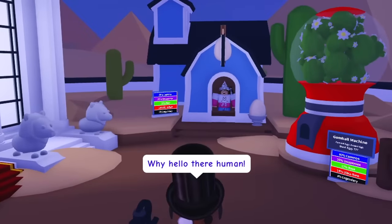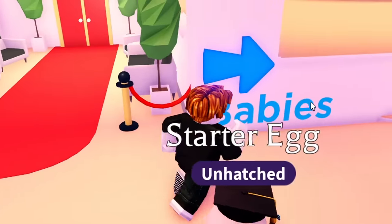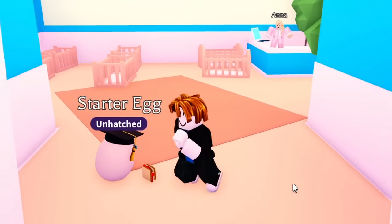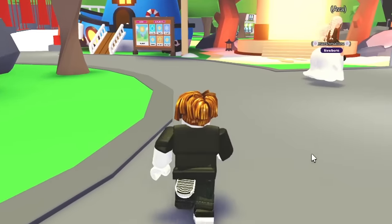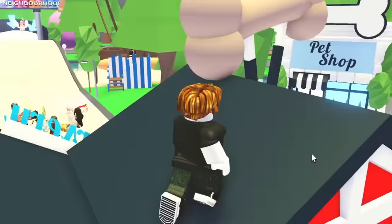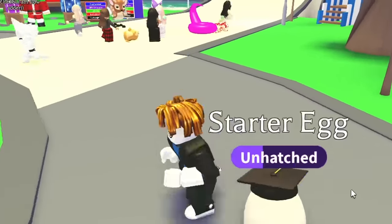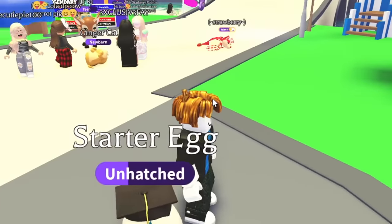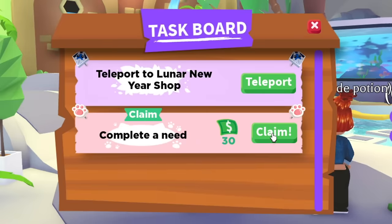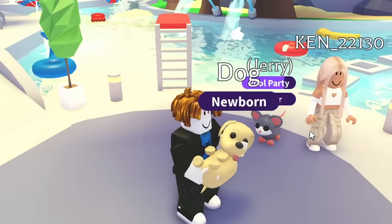The first thing we have to do is get our starter egg so we can get our first pet to trade. We got the starter egg! I'm completing a hunger task — I have a sandwich, there we go. I hope we get a dog; I feel like that's gonna be easier to trade than a cat. After completing the pool party task and getting our 30 bucks, we hatched the egg and got the dog!